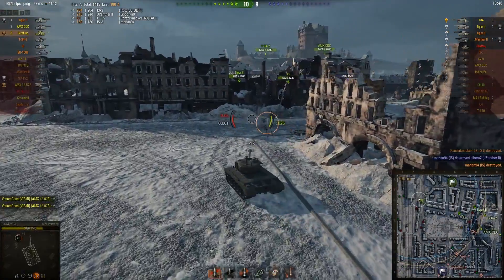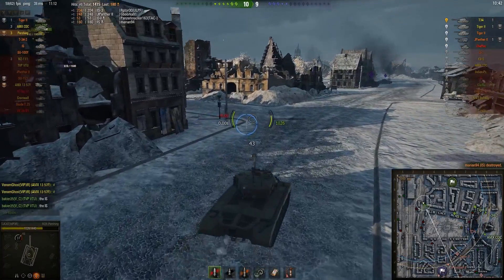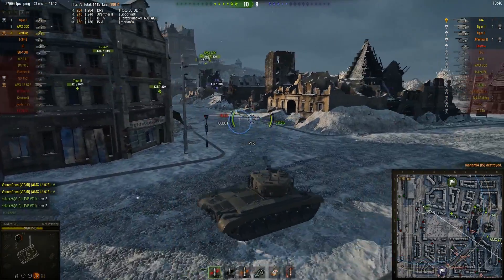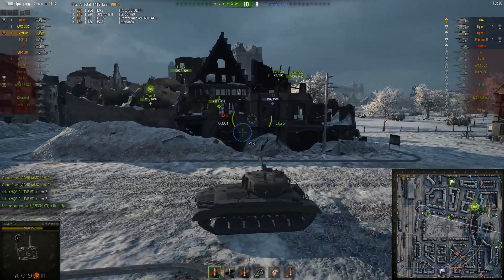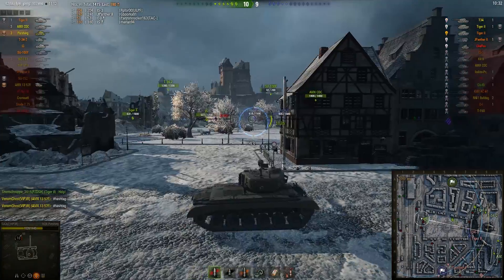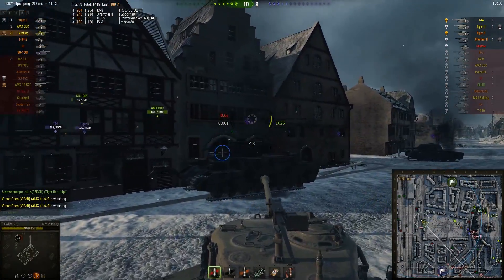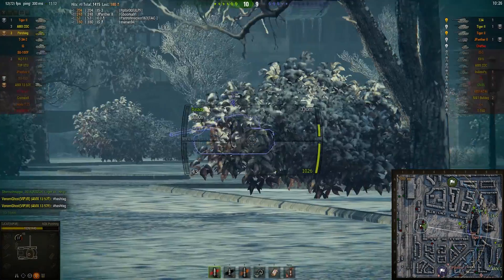Now this game is looking a little bit better in the Allies' favour. Not winning fantastically at 10 kills to 9. The push up the number 8 line is still working out for the enemy team. The Allies have securely got the hill, but I think the problem is they've left too many tanks on the hill for too long and they're not really doing anything up there — haven't been able to capitalize on it.